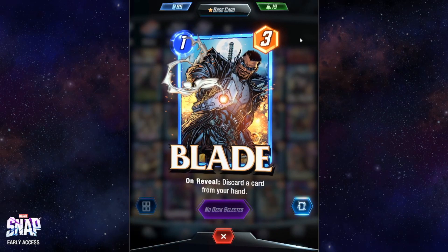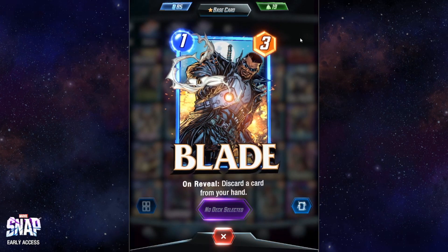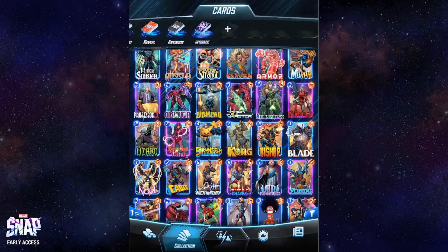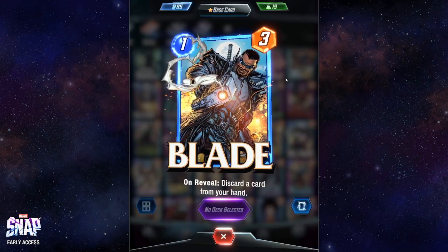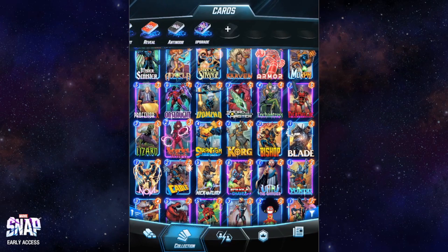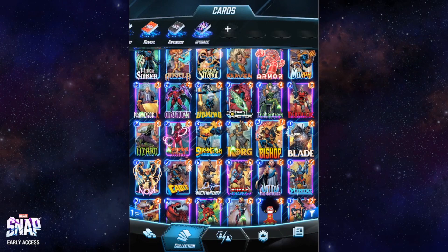Blade is another card from the discard mechanic — it discards a card from your hand. You don't have full control over which card gets discarded, similar to Sword Master. The difference is that Sword Master is more powerful with six power while Blade has only three, though Blade costs much less. They basically work the same way. From this line my absolute favorite is Scarlet Witch, with second place going to either Lizard or Bishop.